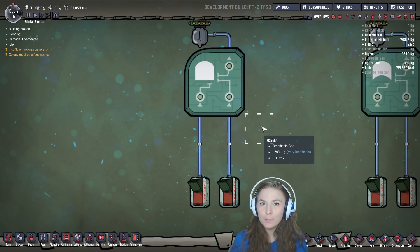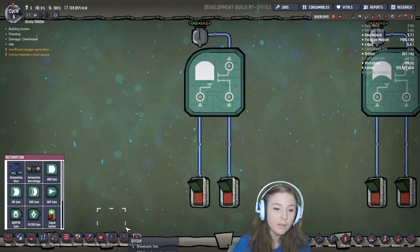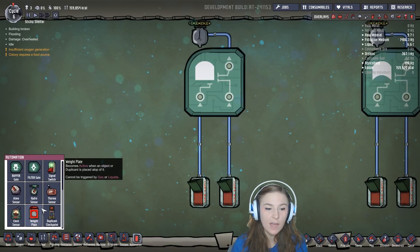I'm using debug mode so I can build anything instantly and flip switches without waiting on duplicants, so I can show you all of this a little bit quicker. Okay, so let's get started. You can find the Logic Gates under the automation building tab here. You can also find the automation network wire and switches under this tab.